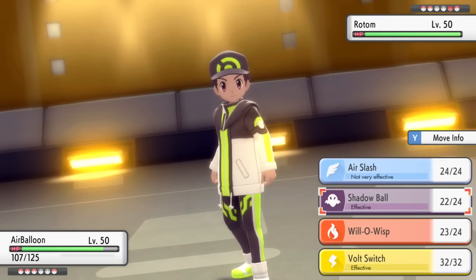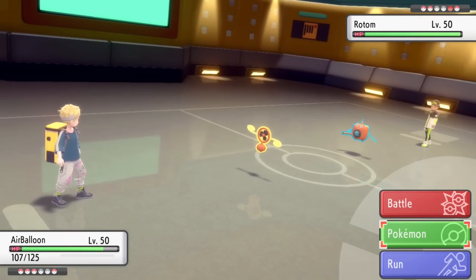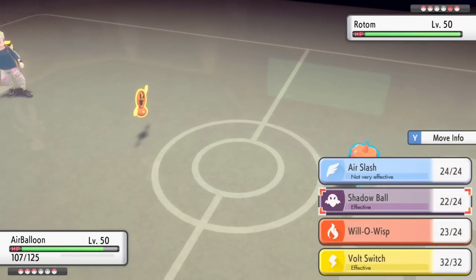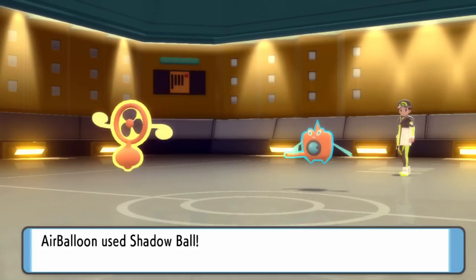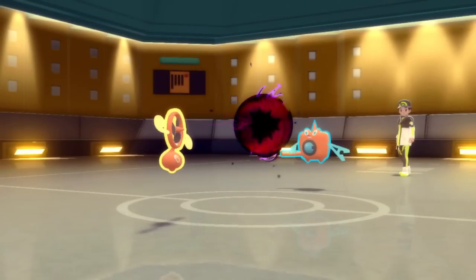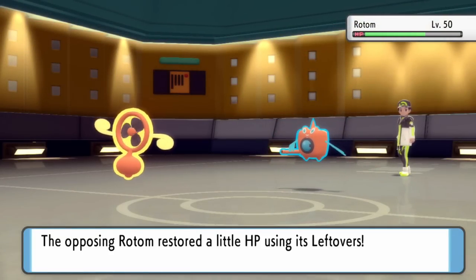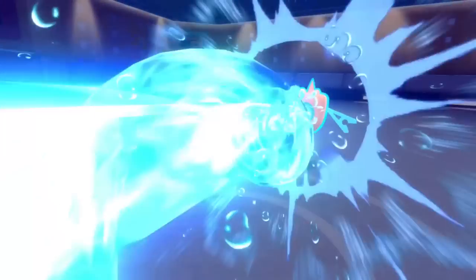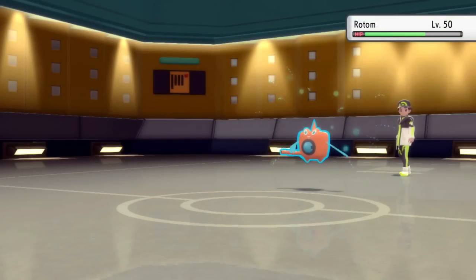They decide to go into the Rotom Wash — the much more popular Rotom form. Since I'm unconventional I'm out here with the fan version with both Levitate and the Flying type — you cannot touch me with an Earthquake. He goes for a Thunder Wave. I know I can live pretty much any attack this thing throws, so I decide to stay in and go for the Shadow Ball. I get a solid chunk but this washing machine is bulky as shit — call that a heavy load cycle. They go for Hydro Pump, risky maneuver. I get a free switch.